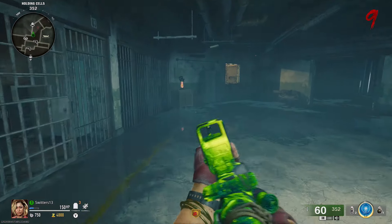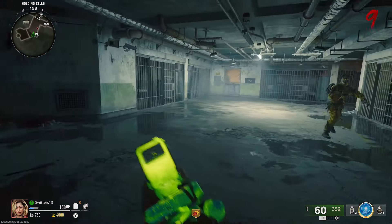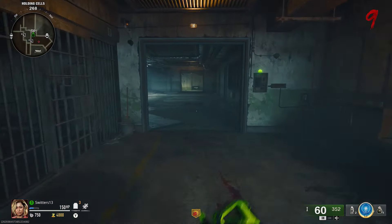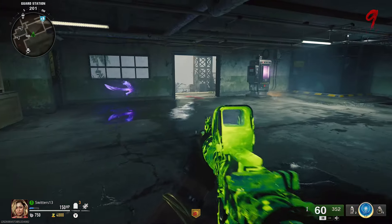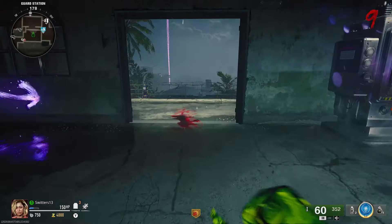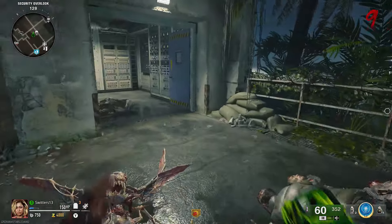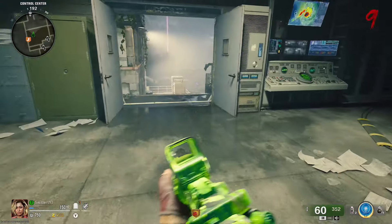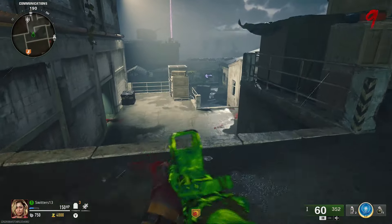What's going on guys, I am Switters, welcome back to the channel, and I'm going to have my first guide for Black Ops 6 Zombies for you. It is a music Easter egg, and it involves Mr. Peaks here as well. I'm showing you from Spawn how to go because it's a brand new map, it's a bit bigger of a map, so just so you're not confused, I'm going to show you literally every step of the way where to go.